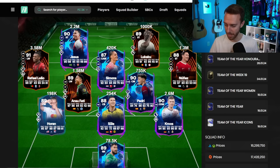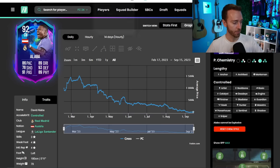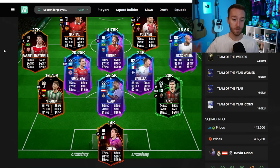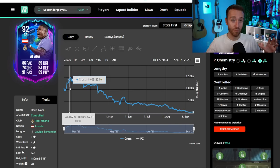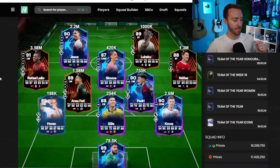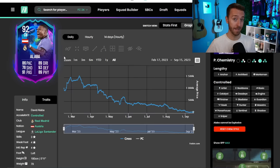I'll probably hold this for a couple more days. When do you buy these cards? The prices are starting to go up, and it differentiates each year. Now we have Road to the Knockouts in the fall and Road to the Finals in the spring. Looking at last year's Road to the Final team — like David Alaba — he was low on Saturday-Sunday-Monday, below a million coins, then went up a bunch. One key difference: this year's promo is happening a week before the knockout games, whereas last year cards were in packs while games were going on.